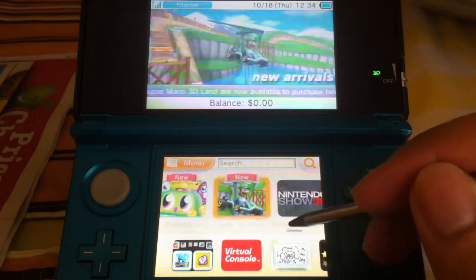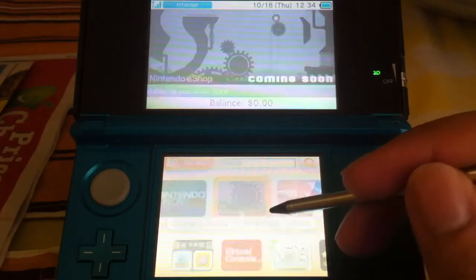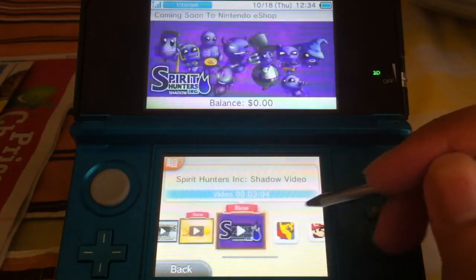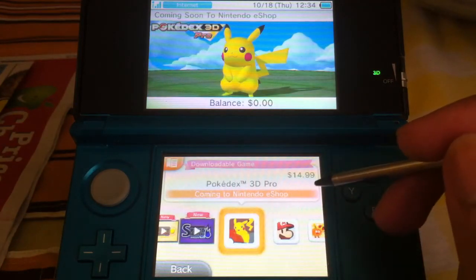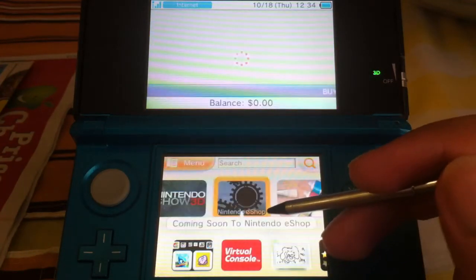For 3DS games, of course we got Sparkle Snapshot. These are games that are coming up soon. It ends up that Pokedex 3D Pro is actually still going to be $15 — same price as in Japan, same price here. Which kind of sucks.